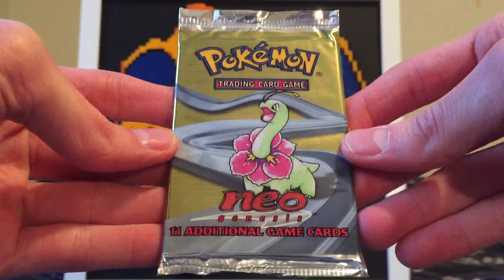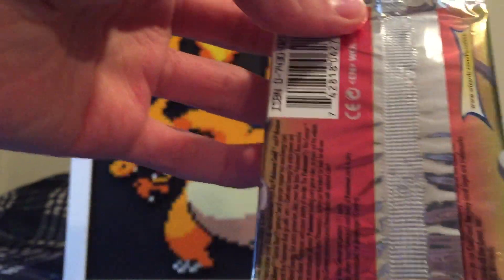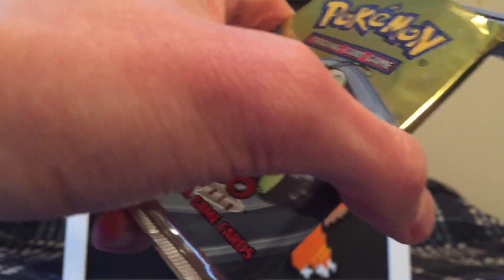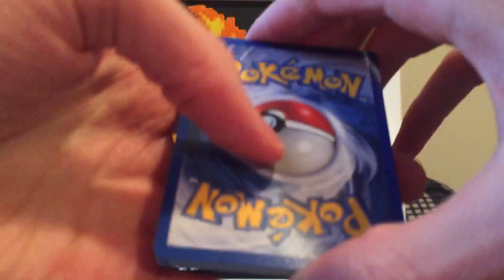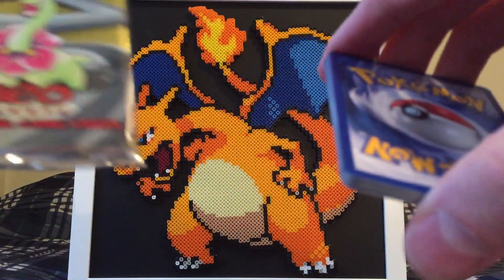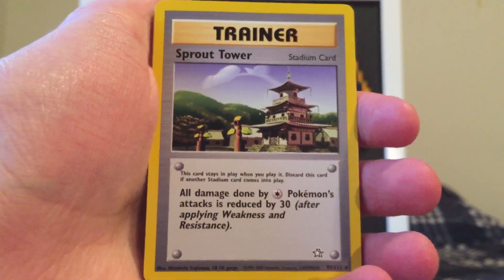We are just going to get right into it. We're going to start off with the Meganium Pack. I'm not 100% sure of all the Holos in here — I believe there's an Espeon card, which would be pretty cool. Obviously Lugia would be the number one card I'd want. I don't really know the card trick for these, so I'm going to play it safe and do three from the back. It is 11 cards.